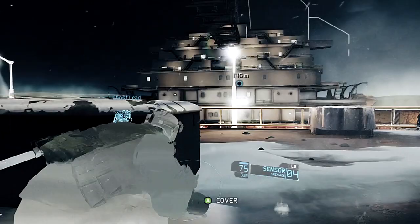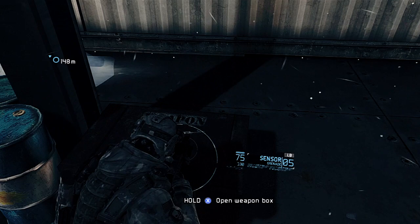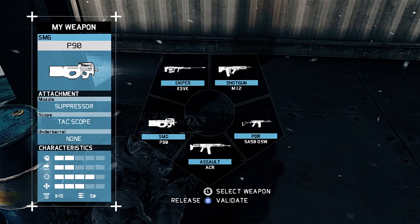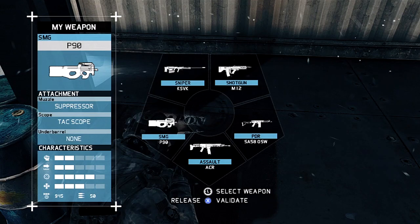Now I remember seeing that there was a weapons crate over here. I really haven't used too many of the weapons crates during the missions. But I looked at my assault rifle and the only other option it gives me is the same weapon I already have, so I'm just going to keep the same loadout that I have right now.